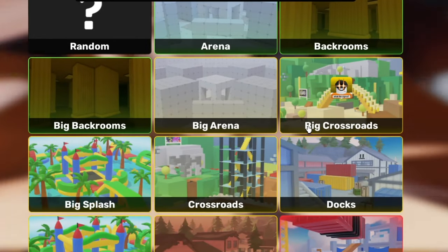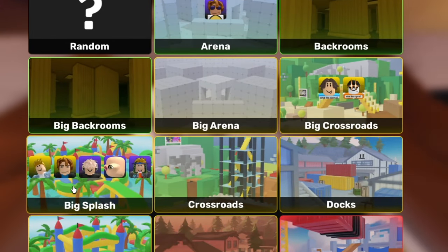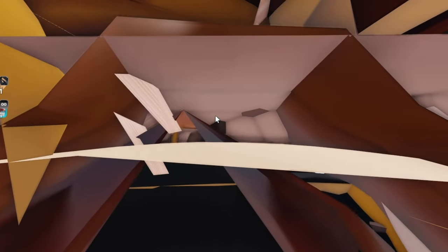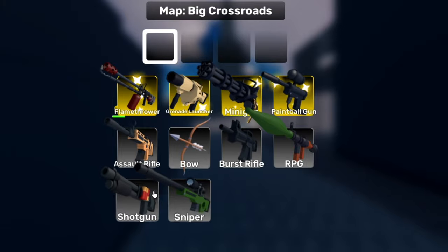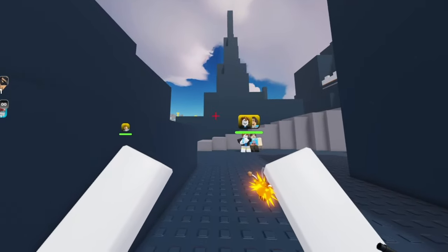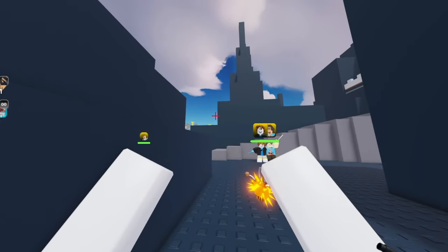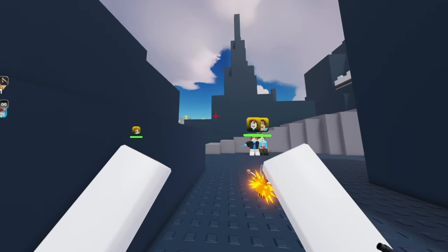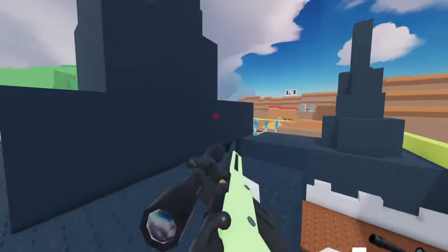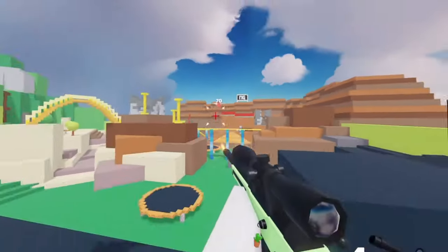Let's get big crossroads — there's been a massive rework. Oh my god, everyone's going big splash. We got big crossroads, alright, time to see. Whoa, what's going on here? It's like a tower! This looks awesome, this seems way better already. That nasty staircase is gone. Look at their side — there's so much going on!